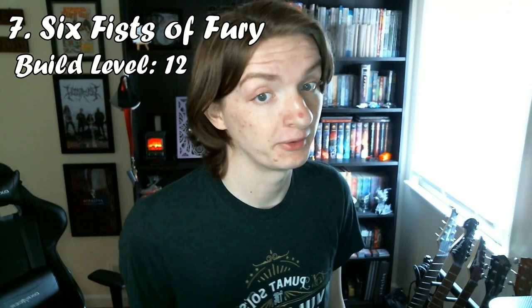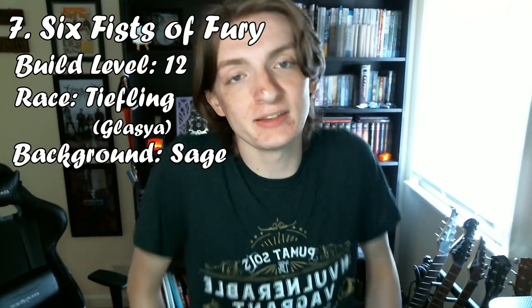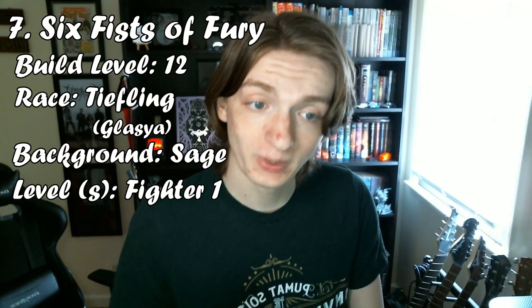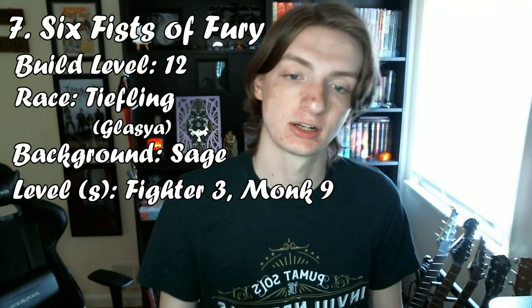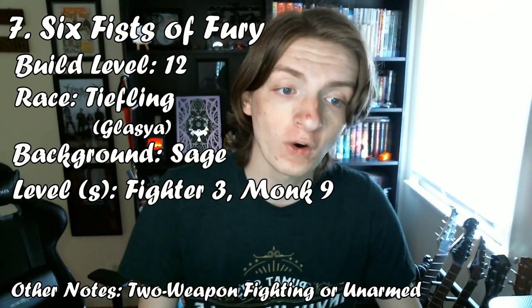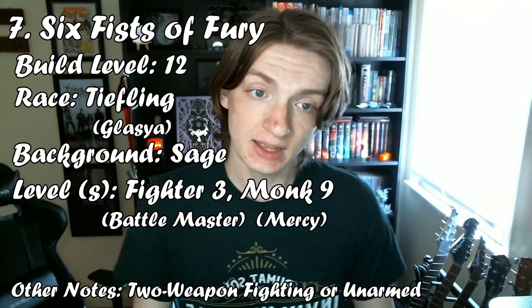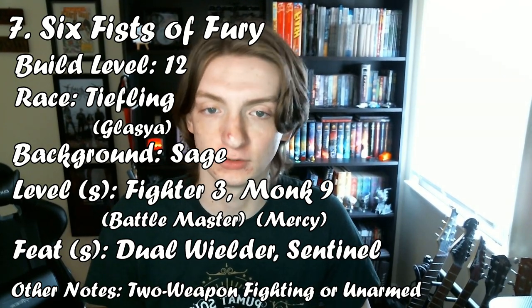Character number 7 is a level 12 character called the Six Fists of Fury, and it can be very strong. Start by going with Tiefling as your race and take the Glacier subrace, then take the Sage background. Take your first level in Fighter and fill the rest to a total of 3 levels in Fighter and 9 in Monk. Grab two Short Swords and no armor. When you take that first Fighter level, go with the two-weapon fighting or unarmed fighting style, and at level 3, go with the Battle Master subclass. For Monk, go with Way of Mercy at level 3, the Dual Wielder feat at level 4, and the Sentinel feat at level 8. Go invisible with your racial spell, sneak up behind them, attack with your swords, attack as a bonus action by spending a Ki Point to hit twice, and then Action Surge to hit two more times — six attacks total.